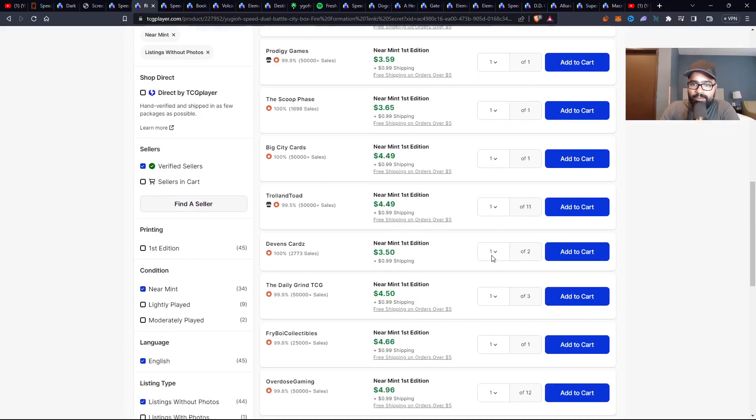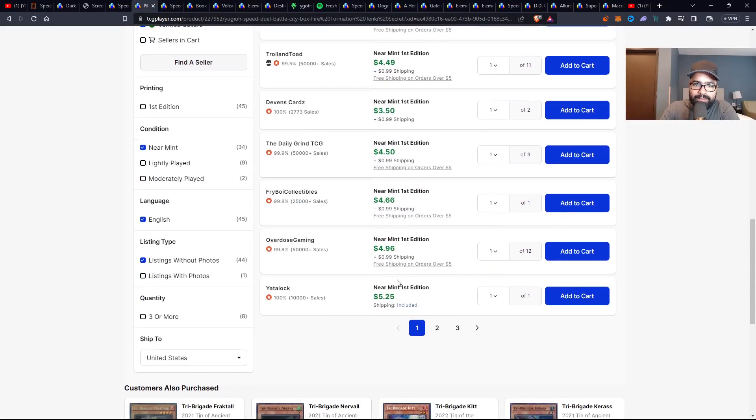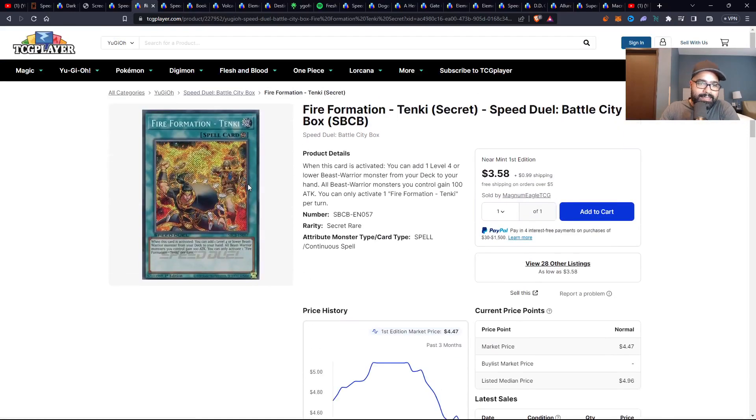You have an $11 wall here, but after that the card is a solid $5 card — 28 listings. I like Tenki. It does have another secret rare, but this one just looks more fresh off the press, if you ask me.